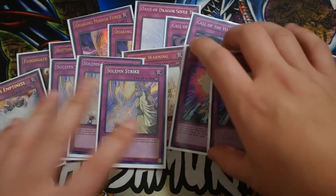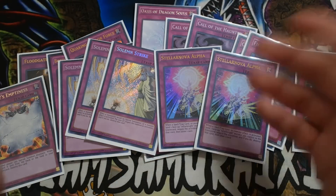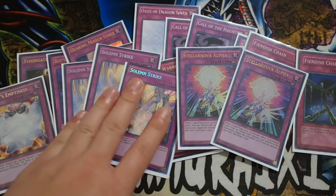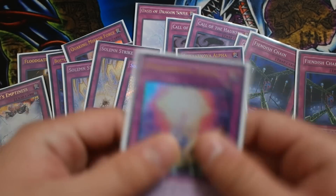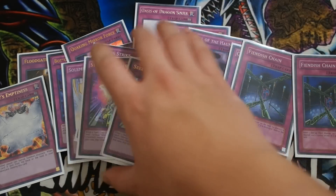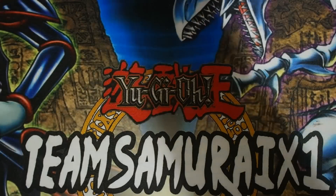Two Alpha is working fine for me. Nova requires you to have a Teller Knight monster on the field. If you open up this card and you don't have a Teller Knight monster on the field, this card becomes useless. Whereas cards like Solemn Strike, Quaking, Bottomless, and Floodgate are always live. That's my explanation behind Nova. But if you guys definitely want to go play three Novas, you guys can go ahead — it's all up to personal preference.